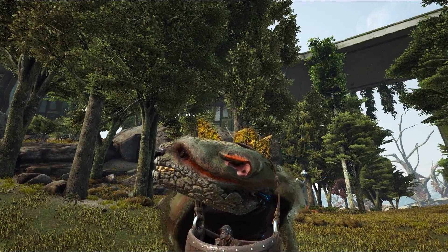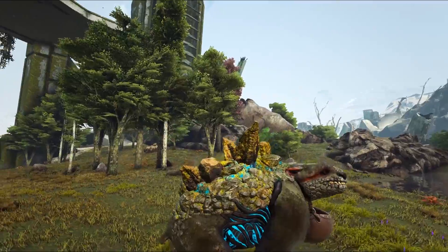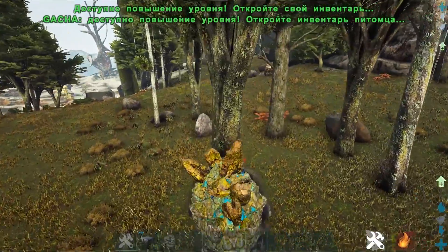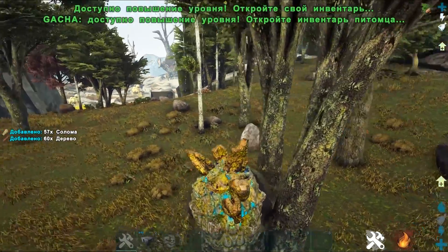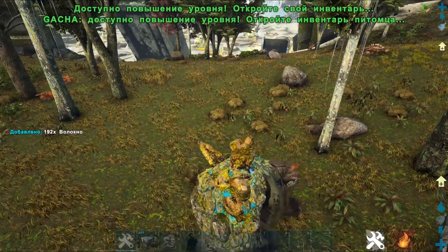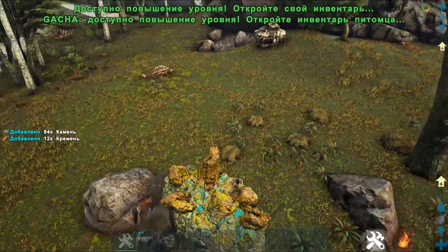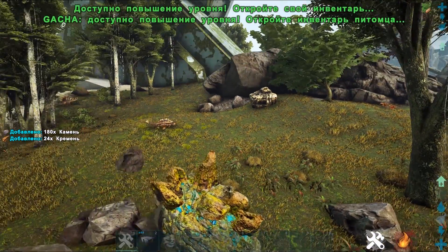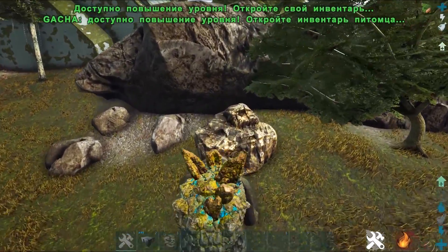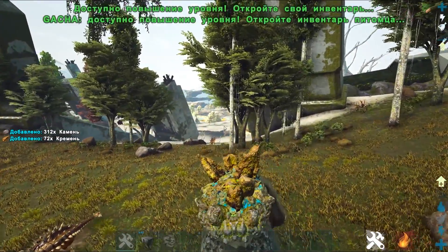Ещё в игре появился вот такой ленивец-переросток мутант — гача. Давайте посмотрим, что он может в плане фарма. Если дерево — что-то фармит. Волокна фармит реально много. Камень — он достаточно универсальный парень, и камень, и кремень. Не сказать, что суперфантастический, но фармит. Металл он не может фармить — это было бы совсем жестко. А камень подфармливает достаточно бодренько.